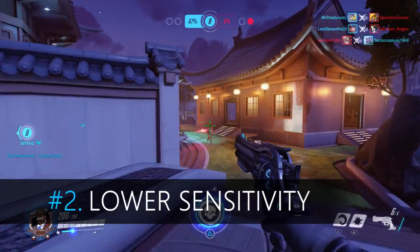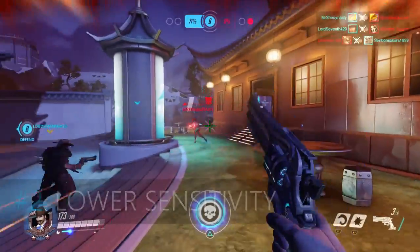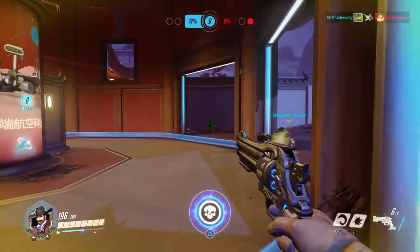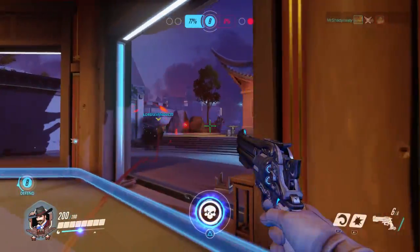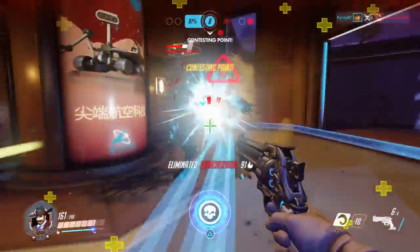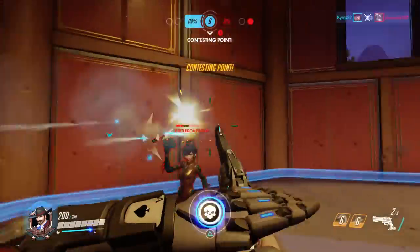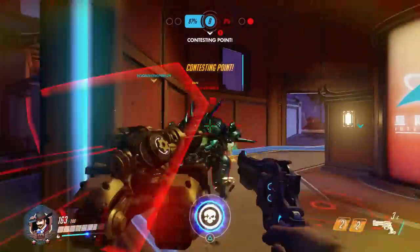Number 2: Lower your sensitivity. I know some can be accurate with a high sensitivity, but I'm confident enough to challenge you that if you lower your sensitivity by just 10, you will notice your accuracy going up. Yes, you do run the risk of not being able to turn on that Tracer in time to flash bang her, but for me those moments are less prevalent than the moments where I land continuous headshots on all the enemy team. I currently keep mine at 30, which leads into my next tip.